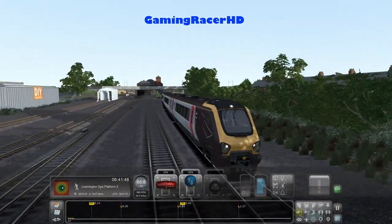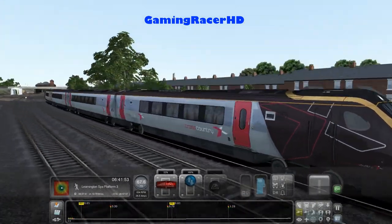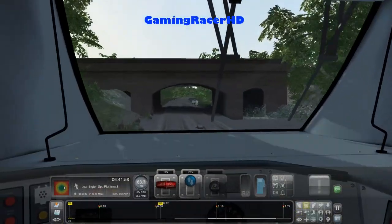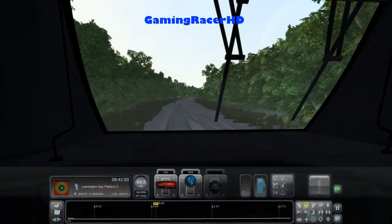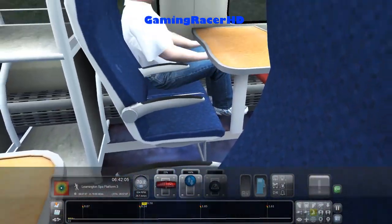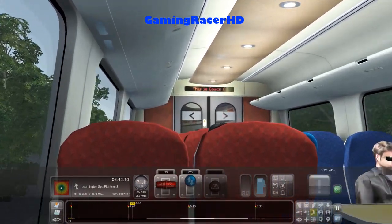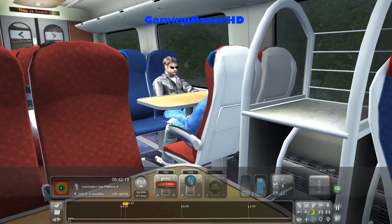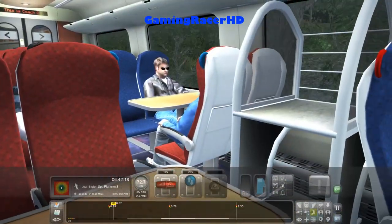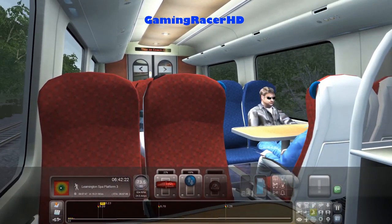Oh yeah, we're doing a Cross-Country service — very nice. Let me show you the passenger view for this train, which is very nice as well. Probably one of the best trains that Just Trains have made. This is Coach C. We should hear one of these people's phones go off or start sneezing or something if you wait long enough. There we go — he just coughed.